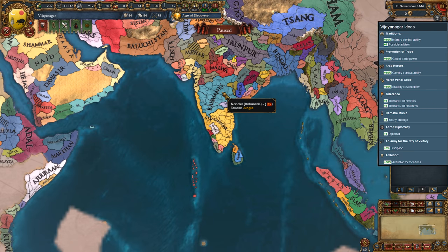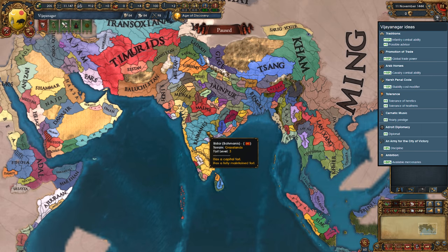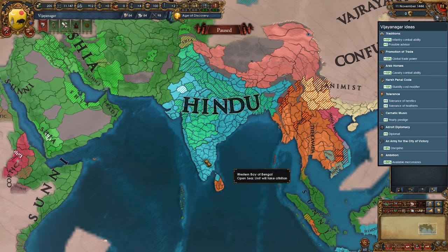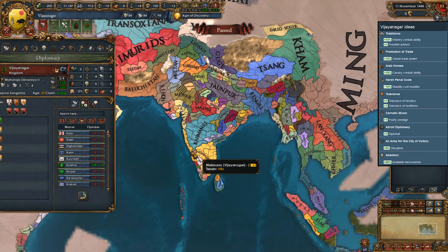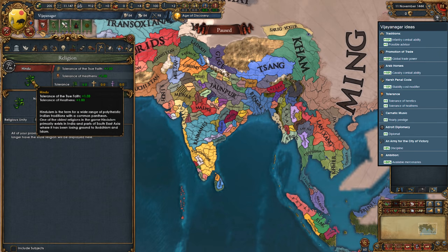The Indian region got a major update when the Dharma DLC came out, and now we have a lot more provinces and a lot of small nations. You might think that more provinces might slow down your conquest because of coring costs, or that conquering more nations might mean more Separatist rebels. But that's not really the case, because Vijayanagar also starts as the most powerful Hindu nation. And the Hindu religion in the game has some good bonuses — they get plus one tolerance of true faith and plus one tolerance of heathens, which does wonders in minimizing unrest.